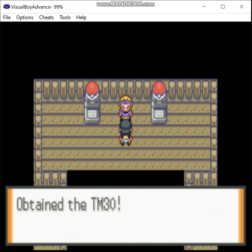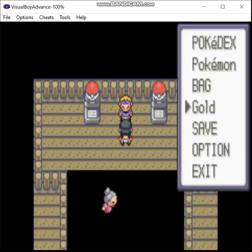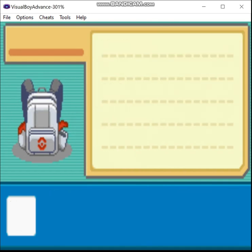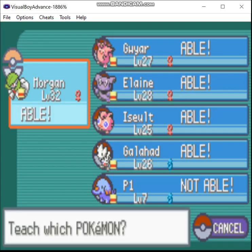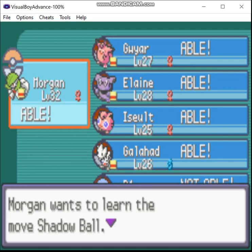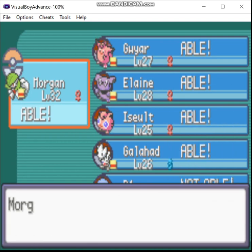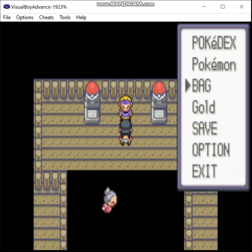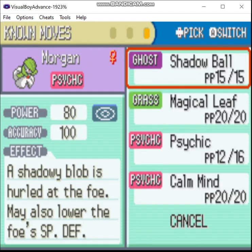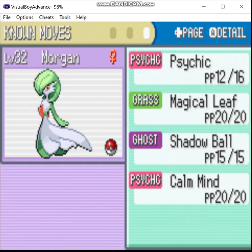And that's the TM for Shadow Ball. And I think we're actually going to teach Gardevoir Shadow Ball to replace Confusion. Yeah, actually we are going to teach Shadow Ball. Yeah, I think that'll work.